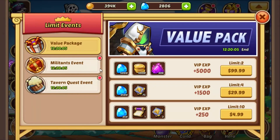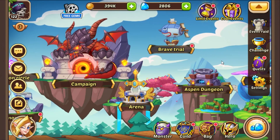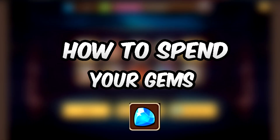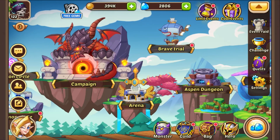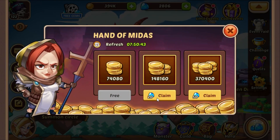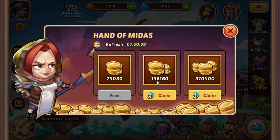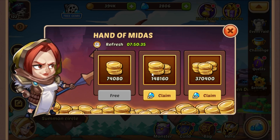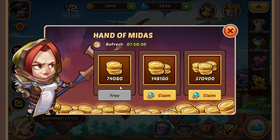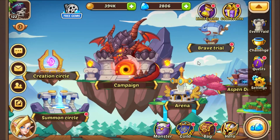And of course we have the events which grant you with gems, and that's already leading us to the second part of this video: how to spend your gems. So first of all, when it comes to the dailies, you have the option to claim — for me it's 148,000 gems to immediately complete the hand of Midas. Do not do this. Wait eight hours until it refreshes and then you basically get the completion of this quest for free, which is pretty useful.